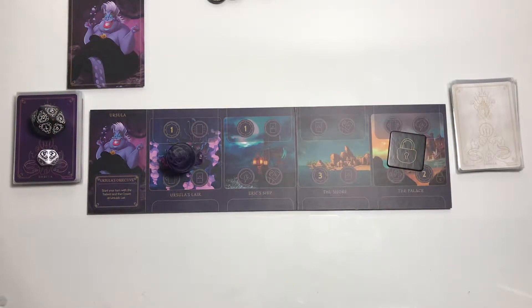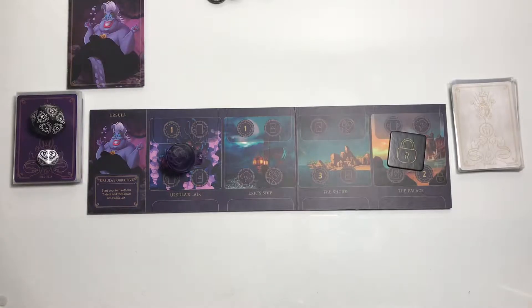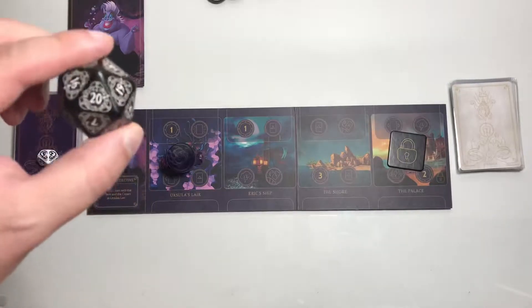Hello, you poor unfortunate souls, and welcome to Villainous where we are playing Ursula. We will win when we start with the trident and the crown at Ursula's lair. We shuffled the fate deck and the villain deck. We have 20 rounds to win.